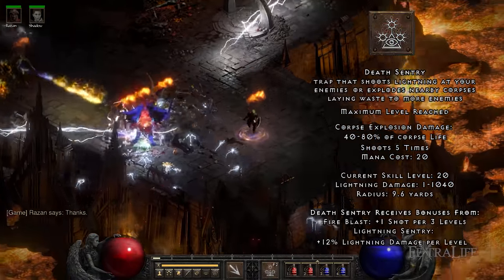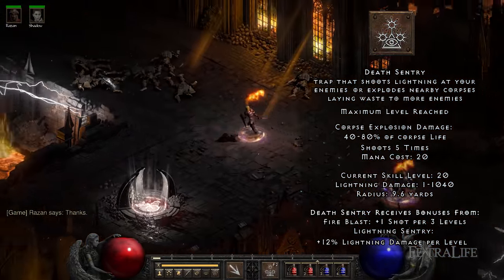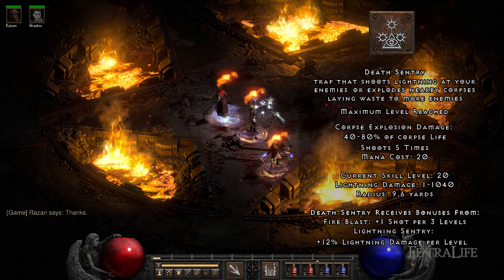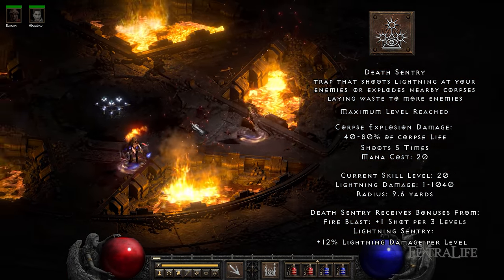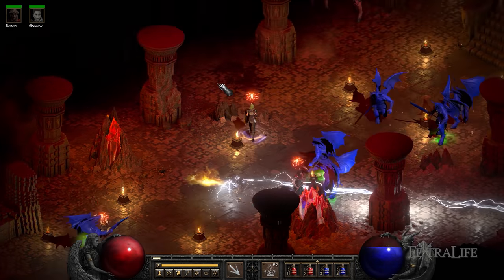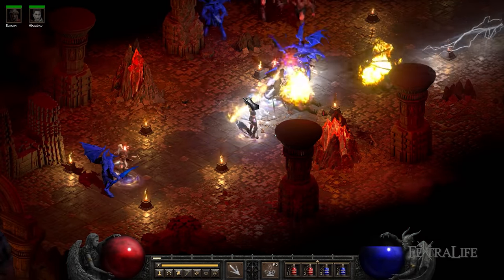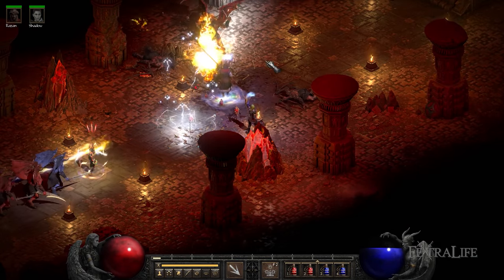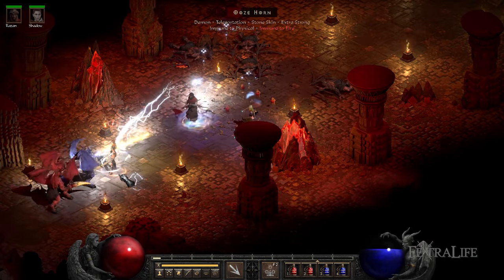Death Sentry. Similar to Lightning Sentry, this trap periodically fires lightning bolts, but additionally it will explode nearby corpses dealing 40% to 80% of the corpse life as both physical and fire damage in a large AoE. This trap usually creates a chain reaction where as soon as an enemy dies and explodes, all enemies start dying to subsequent explosions. Since enemies' health pool is greatly increased with each difficulty, the corpse explosion only gets better as you progress further into the game.